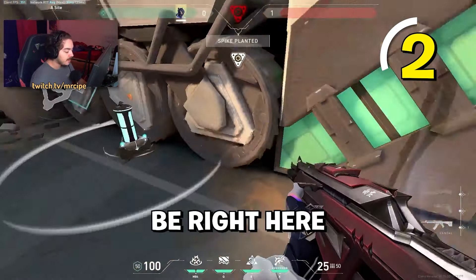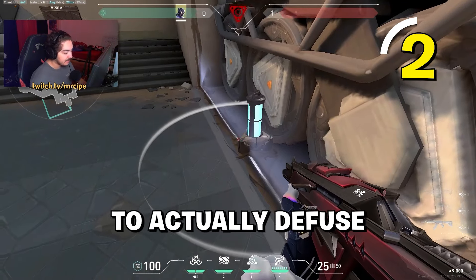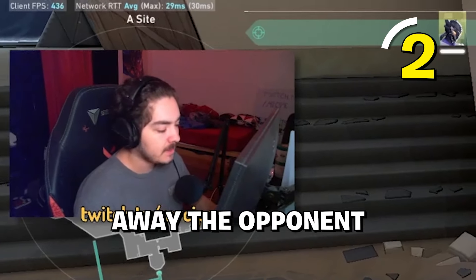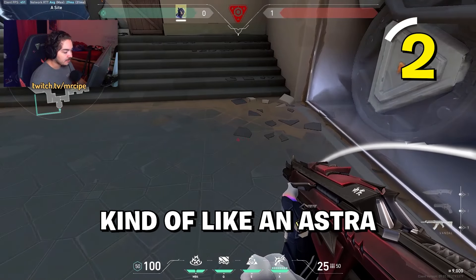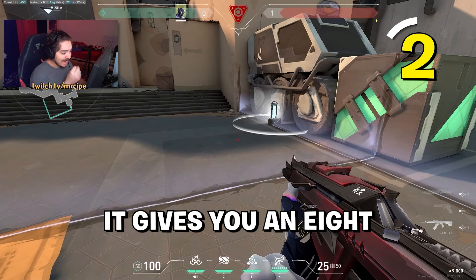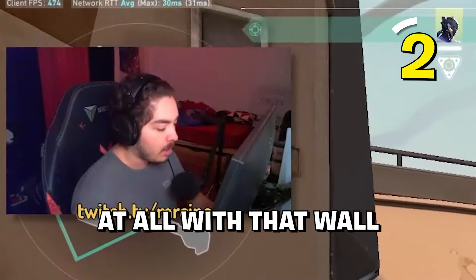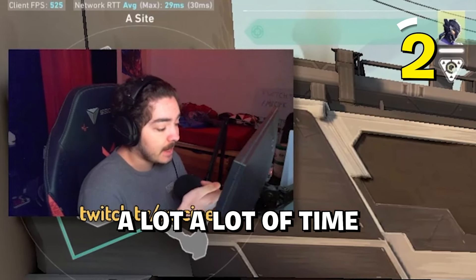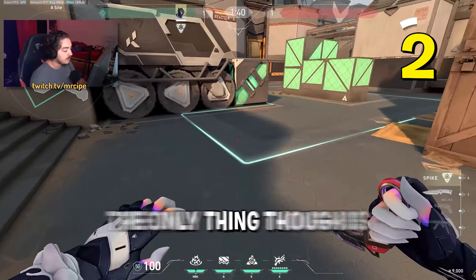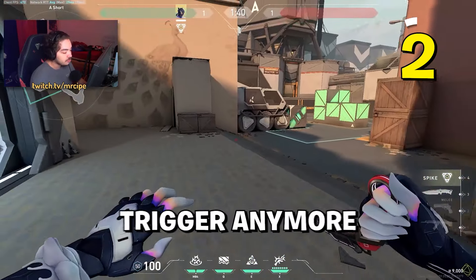Another wall I like is placing it near Truck — put the wall right here so when they go to defuse, the wall pops up and kind of pushes them off like an Astro suck. It gives you an eight-second post plant window because they can't tap the bomb at all while the wall is up. If they're running low on time, those eight seconds can win you the round.